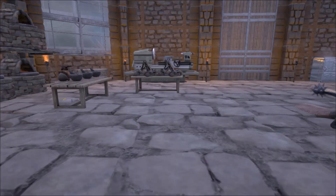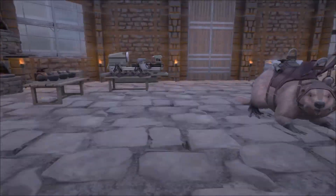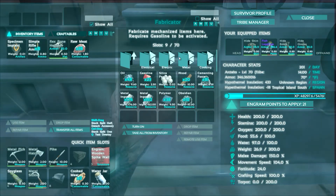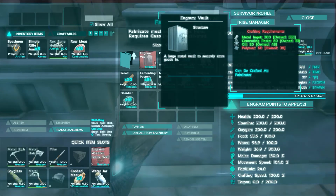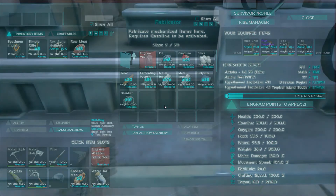I've got everything in the fabricator to make a vault, but I think we're going to go here just because there's so much stuff in here that I have to organize. Let's go ahead and do that real quick. Metal, storage - I don't have enough polymer, and I used my obsidian. We'll have to do that in the next episode, I'm sorry.